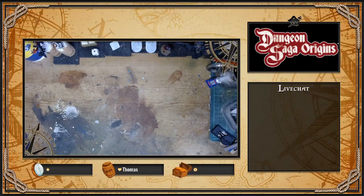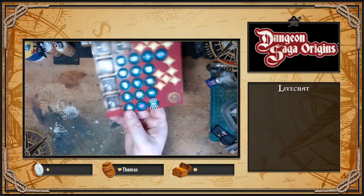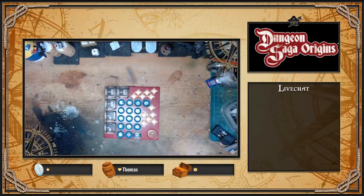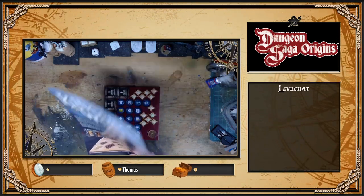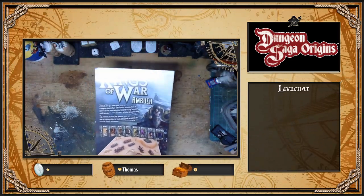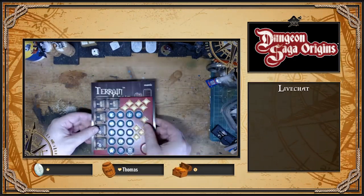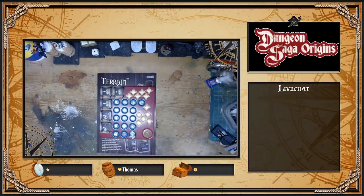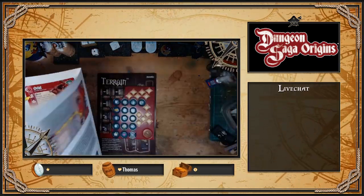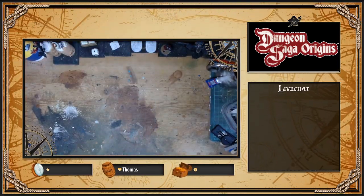Zuoberst haben wir Stanzteilchen für Kram und natürlich mehr Werbung für die Terrain Crates von Mantic und natürlich für Kings of War – mein liebstes Fantasy-Spiel im Rank-and-File-Bereich. Dann haben wir hier einen Quick-Start-Guide – wahrscheinlich alles geregelt, was man auf die Schnelle braucht. Wunderbar, kann man immer gut gebrauchen.